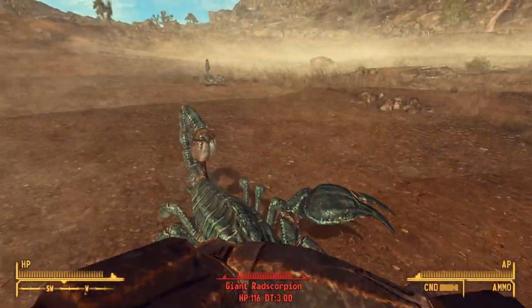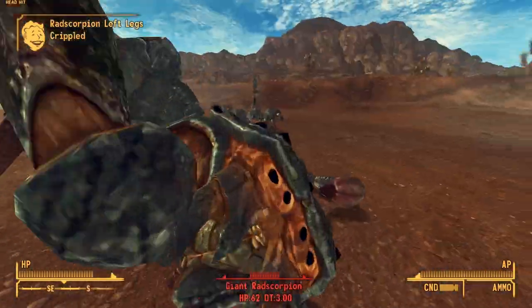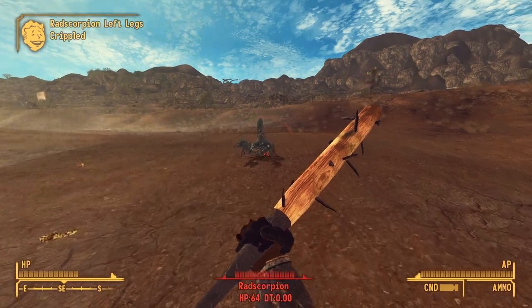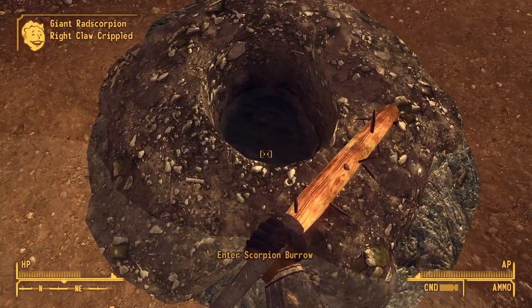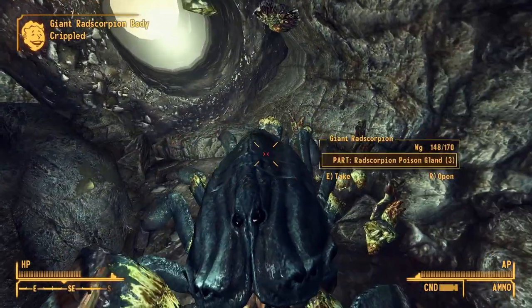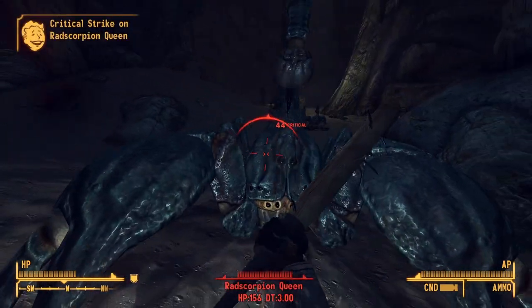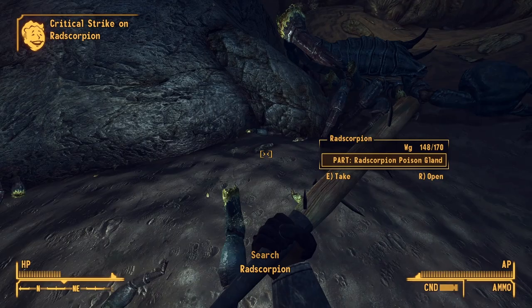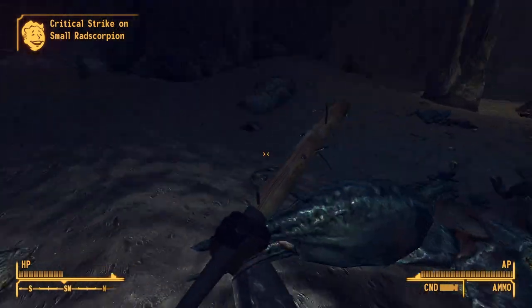First up we're taking out the Red Scorpion Queen. There are two of these in the game. One is in the Red Scorpion burrow, a sort of unmarked location at the far edge of the map that not many people know about. They aren't much of a challenge to be fair — this baseball bat makes short work of the red scorpions. The scorpion queen has quite a low damage threshold and she went down pretty quick.